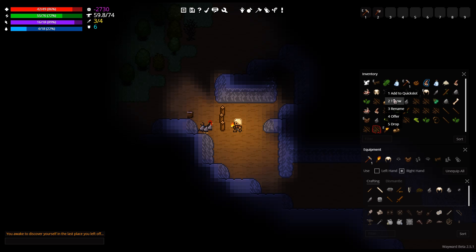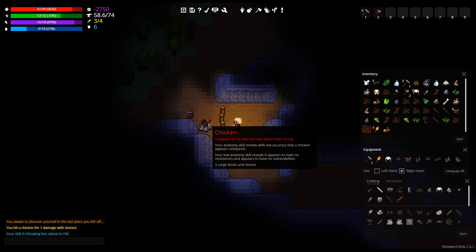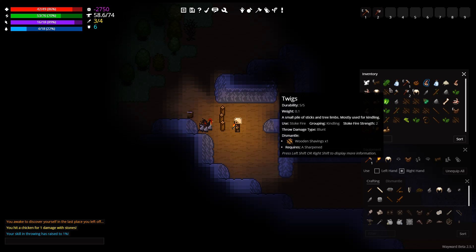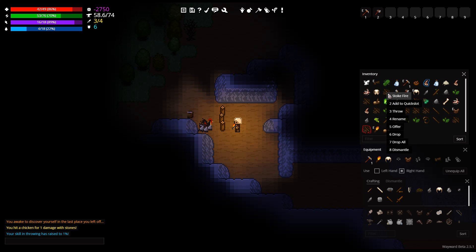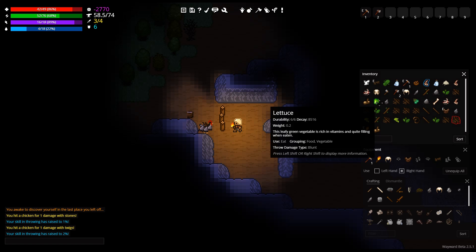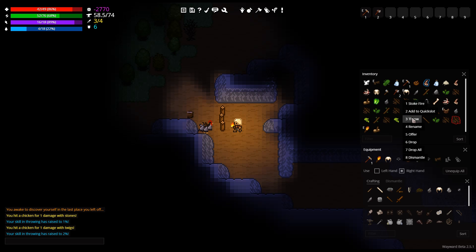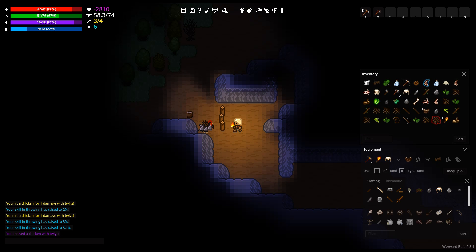Can I throw these? Oh, take that chicken! Hit him with stones... twigs. Take that! Is he dead? No. He's abnormally strong and he's ferocious. I missed him.